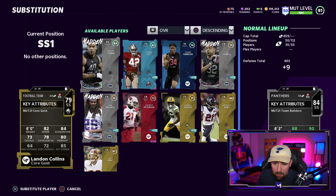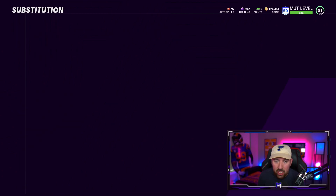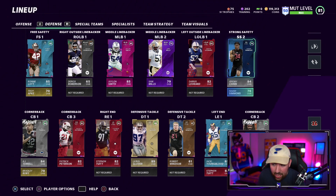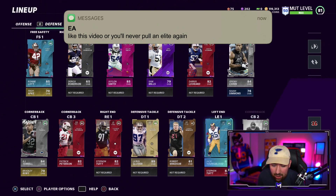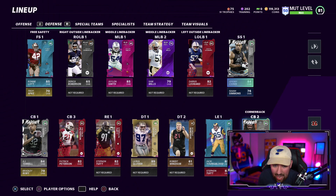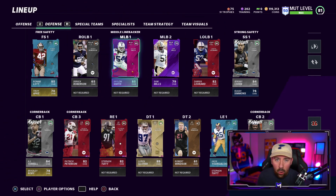On defense I'm going to start him over Landon Collins. I'm not going to put him at the normal strong safety position — I'm going to be usering him a lot, so he's not going to be my normal strong safety. I'll probably put Isaiah Simmons back there, or maybe Bradley Roby, someone quicker, maybe Darnell Savage. But I'm going to be usering Jeremy Chin — that was the whole point of the video: getting a user for the defense.